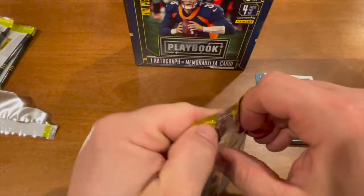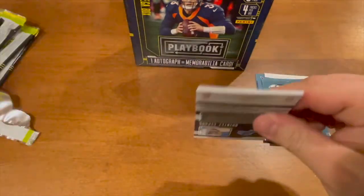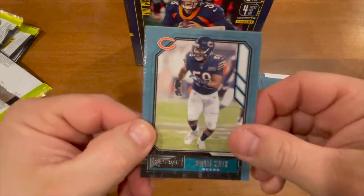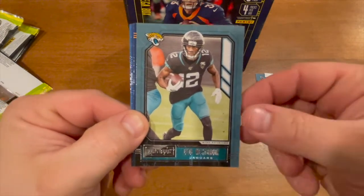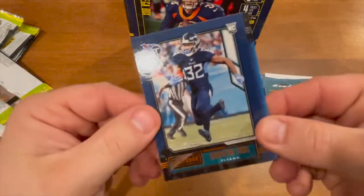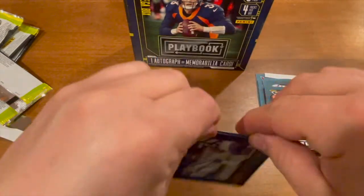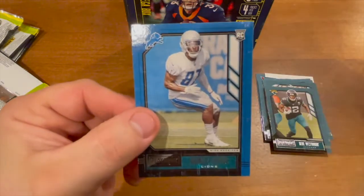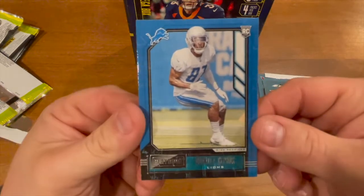Last pack — let's see what we get here. We have a Roquan Smith — dub Bears, dub Bears. DD Westbrook for the Jaguars. Derrington Evans rookie card. Michael Pitman Jr. And last but not least, Quintez Cephas rookie card.